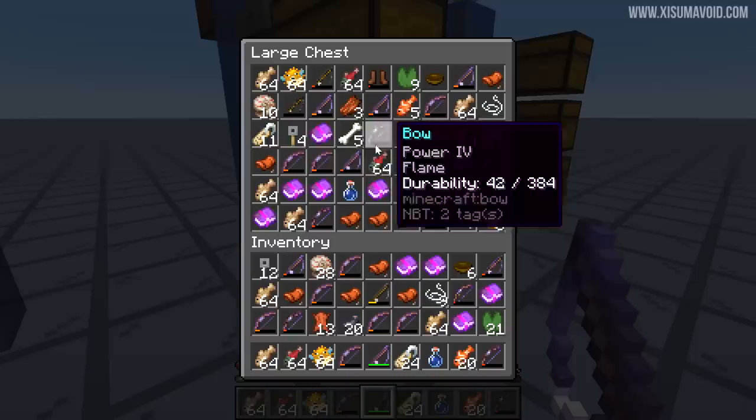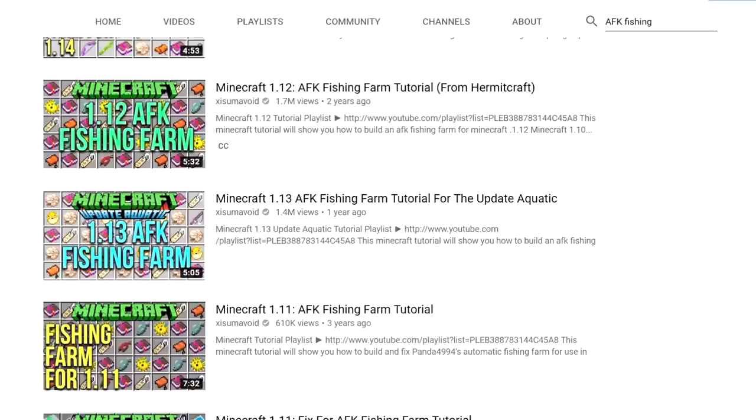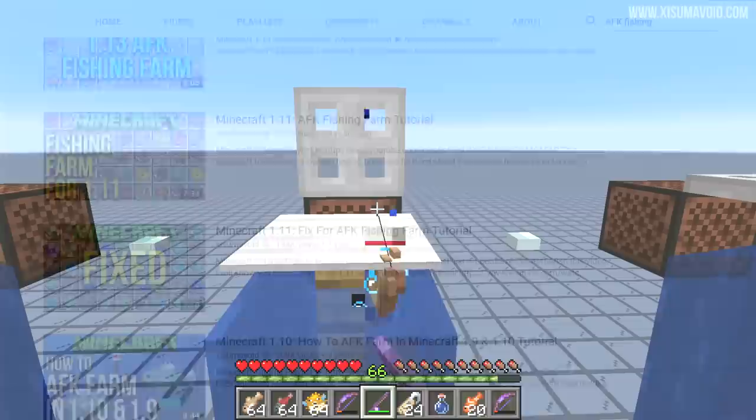AFK Fishing Farms — the most ridiculous way to get useful loot like name tags and mending books for very little effort and resources. Love them or hate them, they are extremely popular, and so with each update I have brought you a video and new design of the farm.